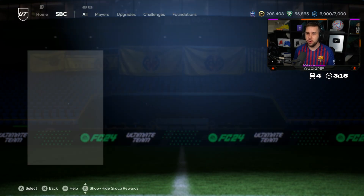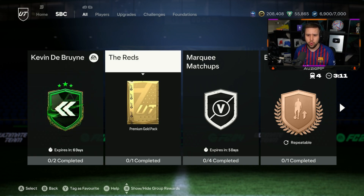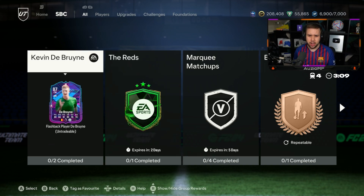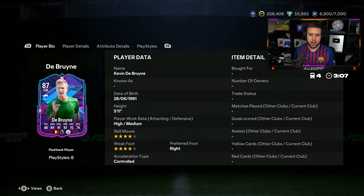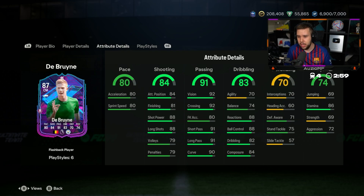The Nike promo is here and we have an 87 overall KDB. Wait, is this like a flashback? It has to be a flashback — look at the picture. He's four-star, four-star, five foot eleven, and yeah he looks like a nice card, but I want to compare this card to his gold card and see the difference.